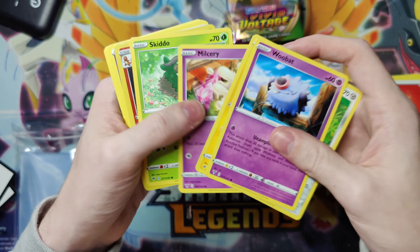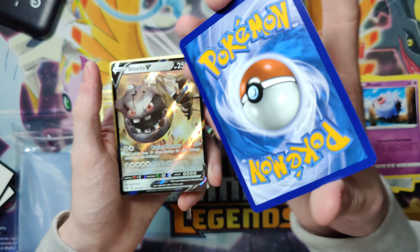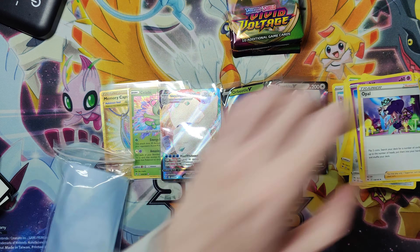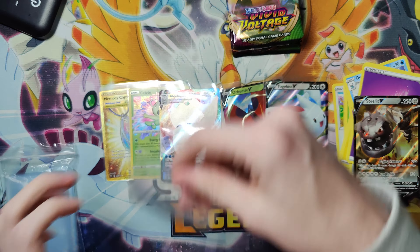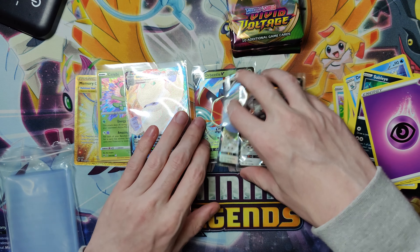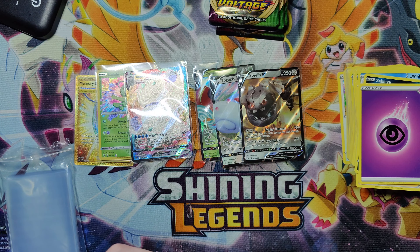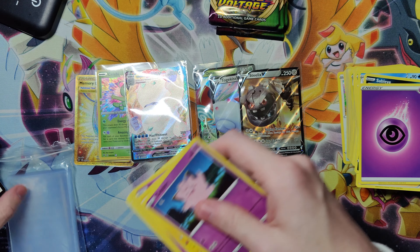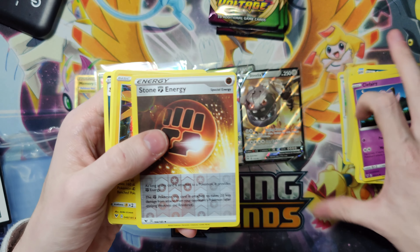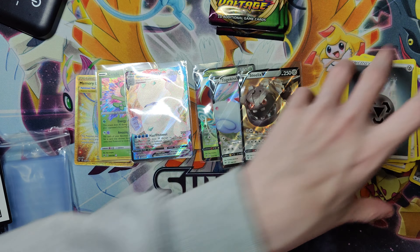Blipbug, Palpitoad, Blitzle, Milcery, Skiddo — reverse Charmeleon, not bad, but the centering is a bit off on that one, probably not grading that — and Ultra Necrozma V. The hits just feel so abundant in this set, really fun to open. Probably up there with one of my favorite modern sets so far, alongside like Cosmic Eclipse. I like Hidden Fates but I don't really like opening it since I'd rather just resell the packs.